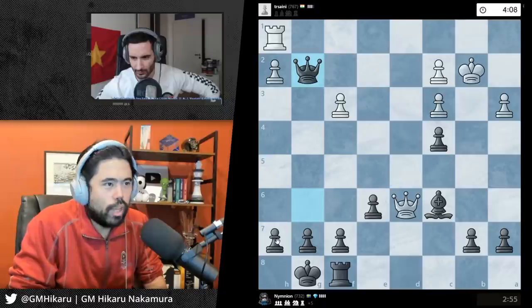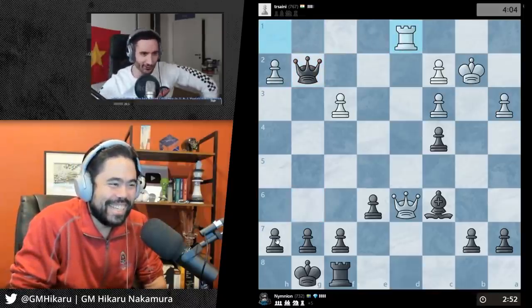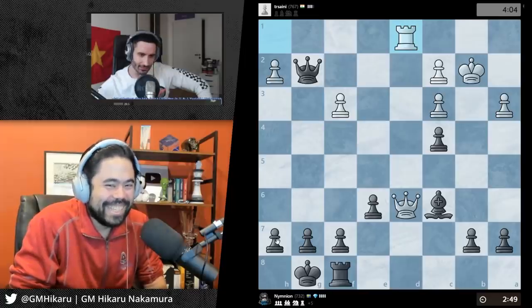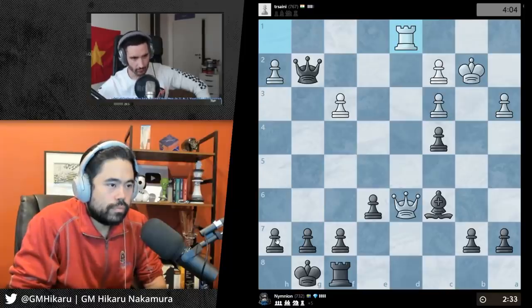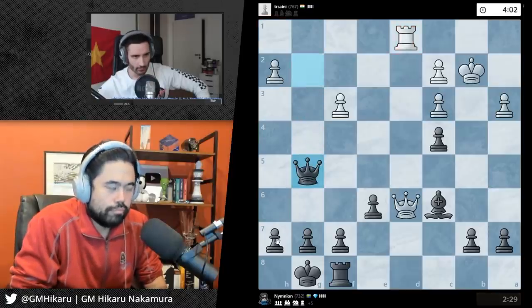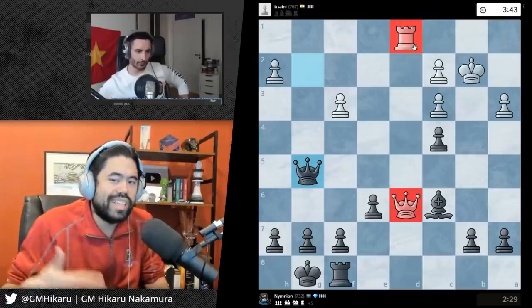Someone's saying mate in two - is that true? No, that's not. I ignore chat, they're more often than not more confusing. Okay, I see what he's trying to do here - he wants to go down with the queen. The main thing to focus on here is worry about your king - just make sure your opponent can't use the two pieces he has left, the rook and the queen, to attack your king.